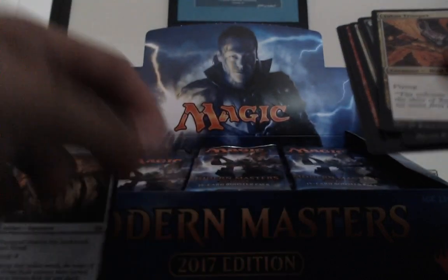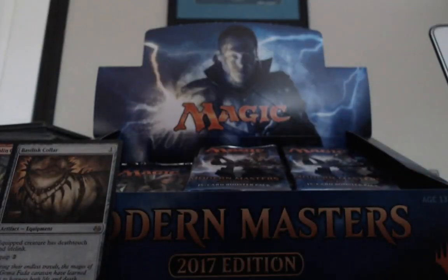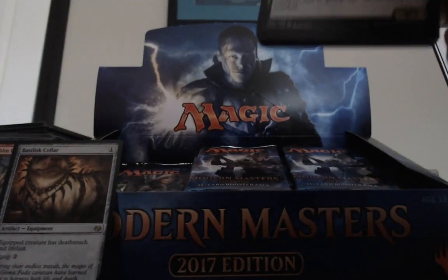That Scourge is so good in Limited though. The Spectre? Yeah. Dino Charge, Rewind — dope. Two decent rares. Basilisk Collar was like 25 bucks — it used to be dirt cheap. Oh! Magma Jet Foil, that's actually pretty decent, it's pretty.